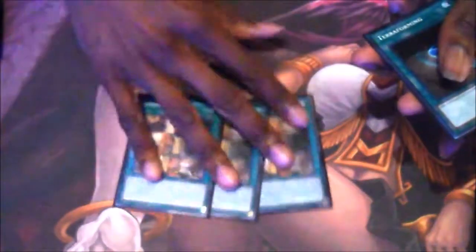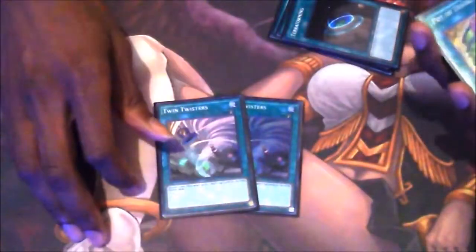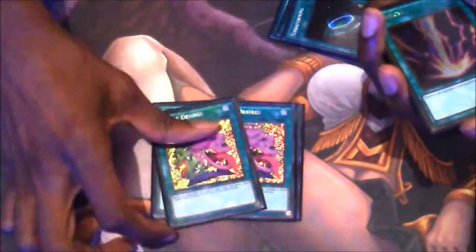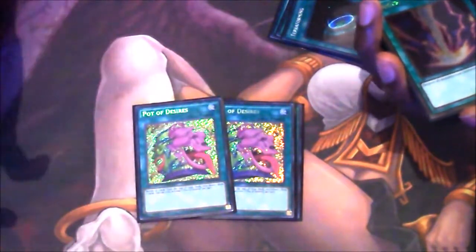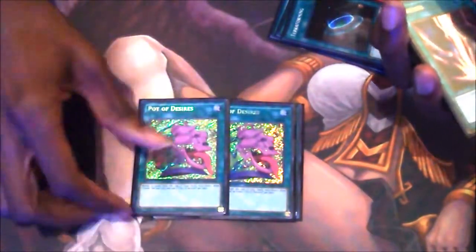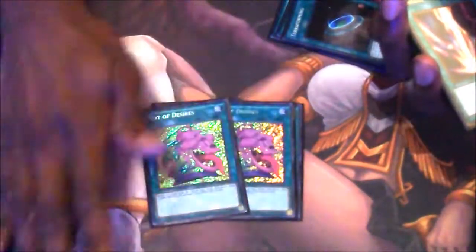On to the spells. 3 Union Hangar — obviously, ABC. 3 Terraforming — you need this for ABC to search the Union Hangar. Double Twin Twister — I didn't side Cyclones, I didn't have them at the moment, but I would probably side Cyclones as well; I wouldn't main them, this wasn't good enough. Double Desires — I hate this card, I really do. But sometimes when I used it, it gave me decent cards; other times it gave me extra cards I didn't really need, but they were extra cards. I'm still going to keep playing it once I get the reprints, but I don't like this card except in this deck because you run multiples of everything.